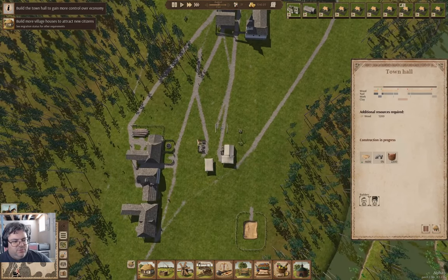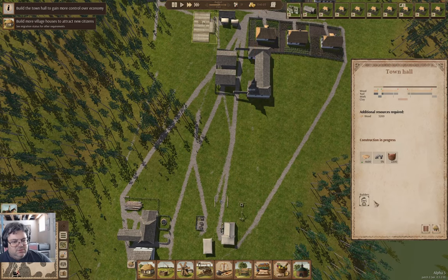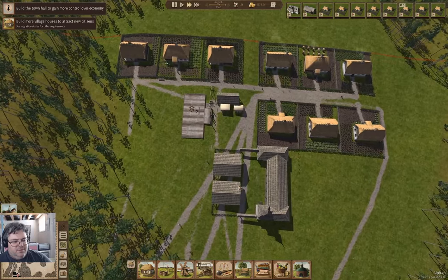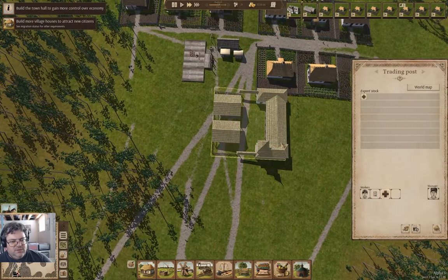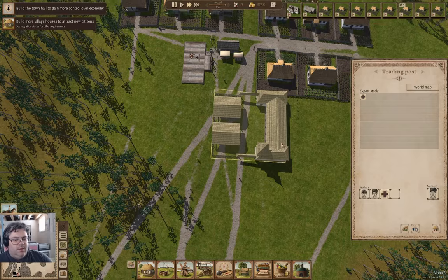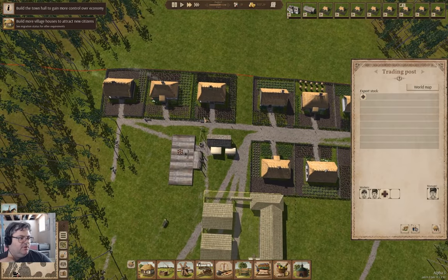Yeah, we're still delivering resources. I'll fire a builder so we get a second guy in here. Two guys in here should be enough to handle the unloading. That should be fine.